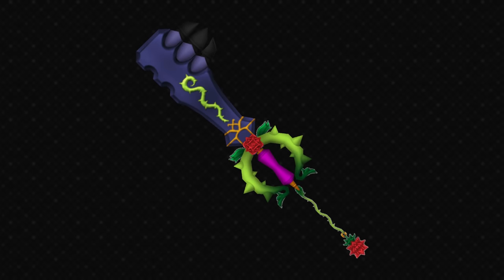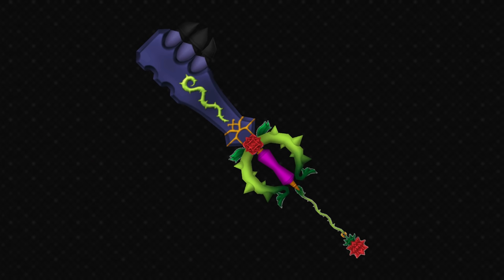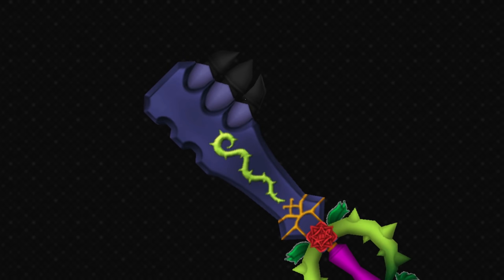And I swear it's like this keyblade learnt nothing from its time as Divine Rose in the first game because it's really ugly. I slightly prefer Divine Rose because the simplicity works in its favour. This one does not know what it wants to be. The actual blade is very fat, which I don't mind, but then you've got the little vine snaking up it which looks even more pathetic than it did in the first game. You have the claw at the end, which is just kind of weird looking and doesn't really look that vicious either.